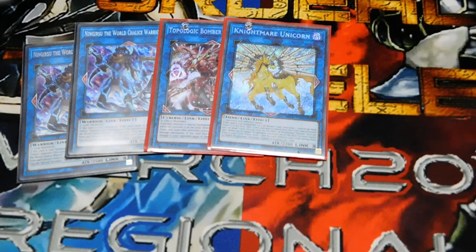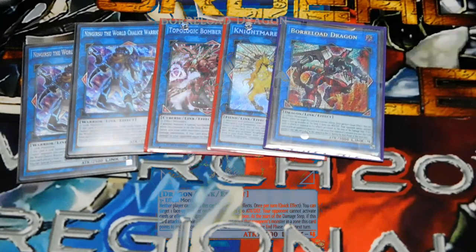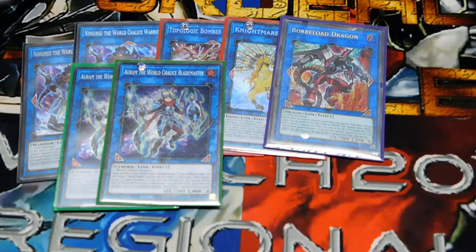Borreload Dragon — my friend is using it down at the YCS in Texas, so if you're watching this I'm going to kind of need that back by next Sunday. The reason I like running Borreload is because when it attacks a monster it uses its effect to gain control of it — and that's where you Solemn Strike to get that thing out of there. Two Ram — if it's destroyed it targets two World Chalice monsters in the graveyard and special summons them. It's Link 2 and really easy to get out turn one or two.